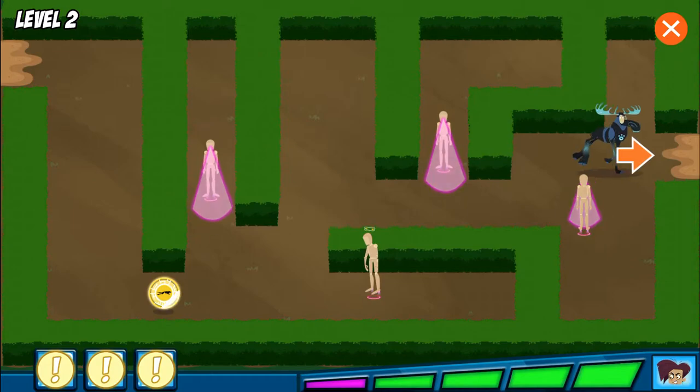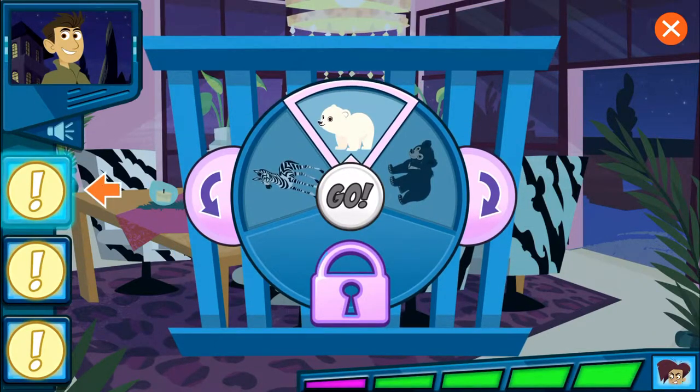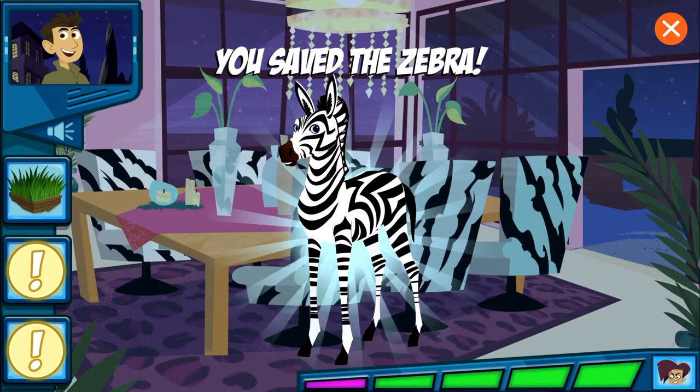Now go to the mansion and save that baby animal. Guess which animal is in the cage? This animal eats mainly grass. We did it!